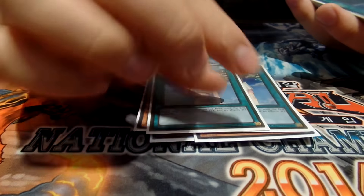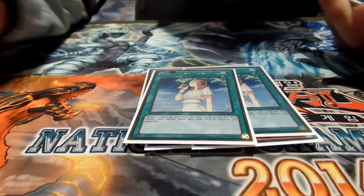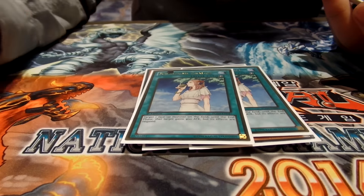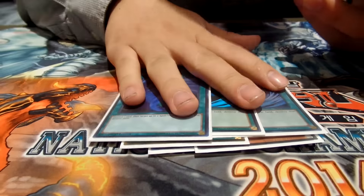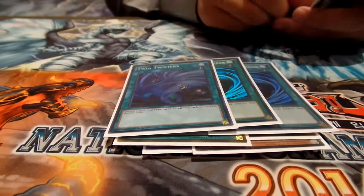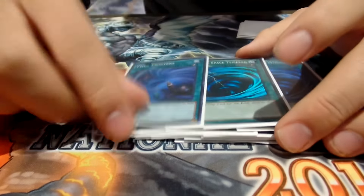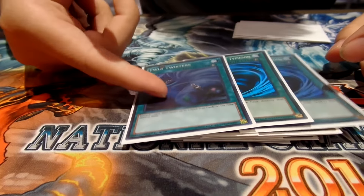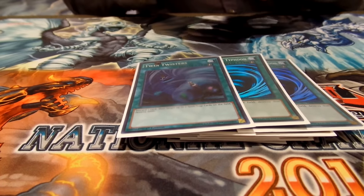Two Chalice — you side this when you go second against Pendulums, along with three Maxx 'C'. This can help get around Master Key Beetle or Abyss Dweller if you go second, or even Infinity if that's all they make. Two MSTs and one Twin Twister — I only side three spell and trap removal because I draw so many cards and don't want to draw too many. I'd rather have combo cards, but I felt one Twister might be needed to pitch like the Prime Monarch for free.